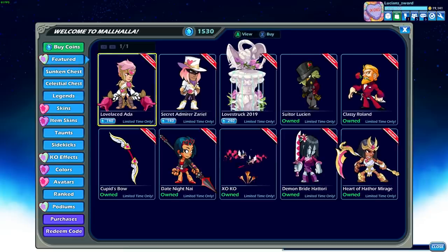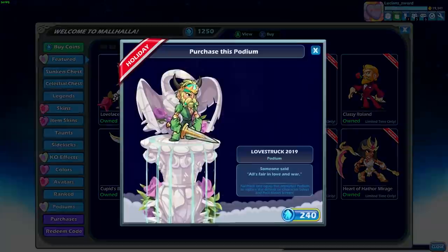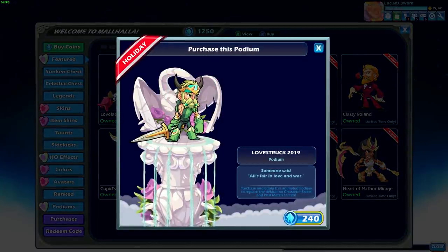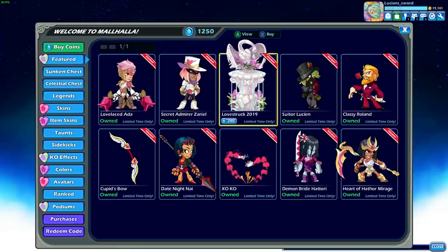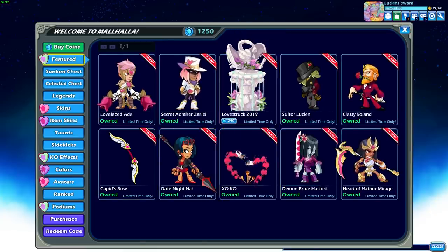Let's go ahead and buy some skins. Let's get the Lovelaced Ada and the Secret Admirer Zariel. I'm not sure if I want the new podium - I think I'm pretty cool with the lion one, so I'm just gonna hold off on that for now. 240 coins is kind of a lot for a podium, but it is now or never. I already own these so we're good on that.